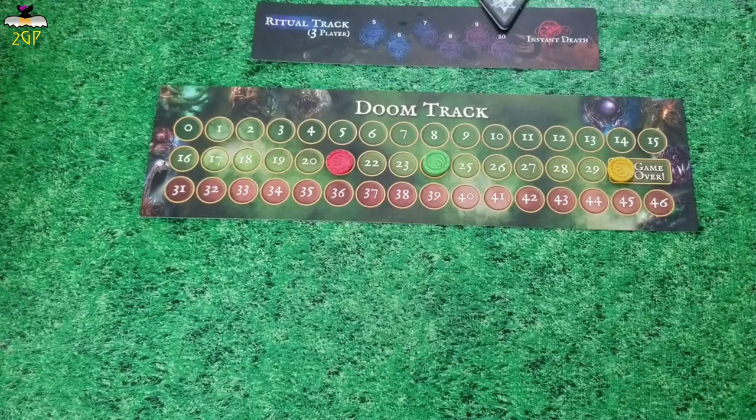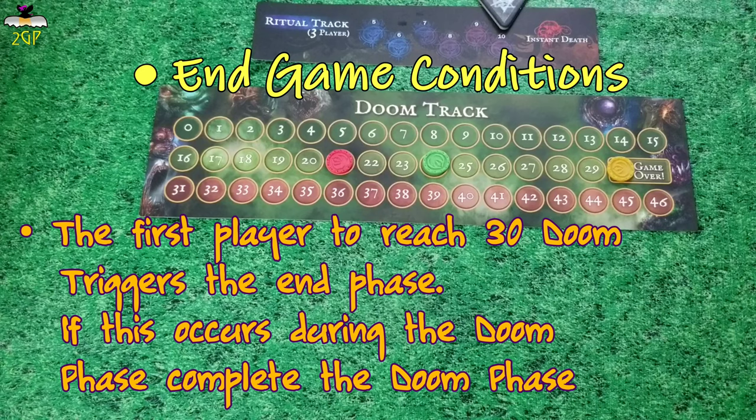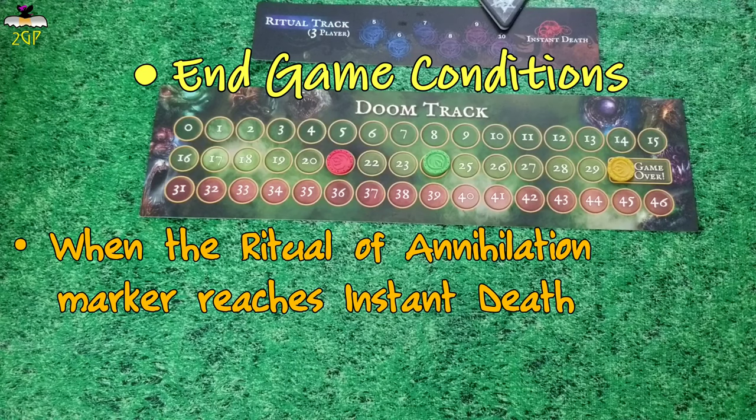When a faction reaches 30 or more Doom along the Doom Track, the game will end. Since Doom increases most often during the Doom phase, it normally ends during the Doom phase — if so, complete the entire Doom phase before declaring final victory. The game can also end when a Ritual of Annihilation Marker reaches the instant death space; all players who have not had a chance to perform a Ritual of Annihilation may still do so, and at the very end of the Doom phase the game will end, even if no one has reached 30 or more Doom points yet.